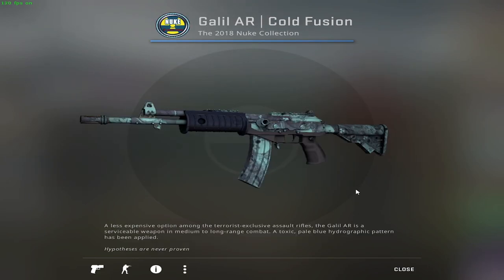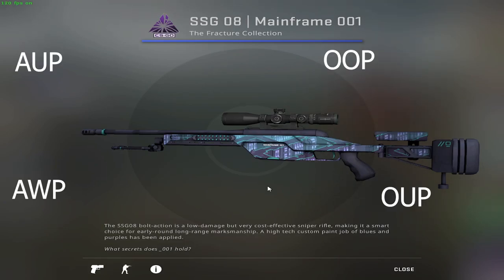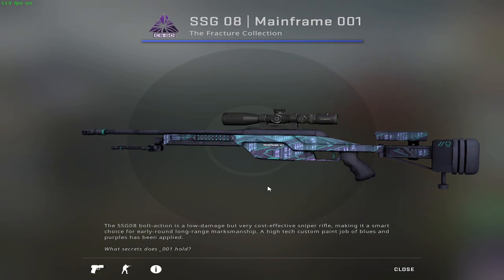Since we're still in the rifle section, if you don't want the AK you can opt for the Galil AR Cold Fusion, which in minimal wear condition goes for 12 cents. For the Scout — given that many people are using it as the budget AWP — I decided to go with the Mainframe, because it's quite cheap, looks good, and goes for 8 cents in minimal wear condition.